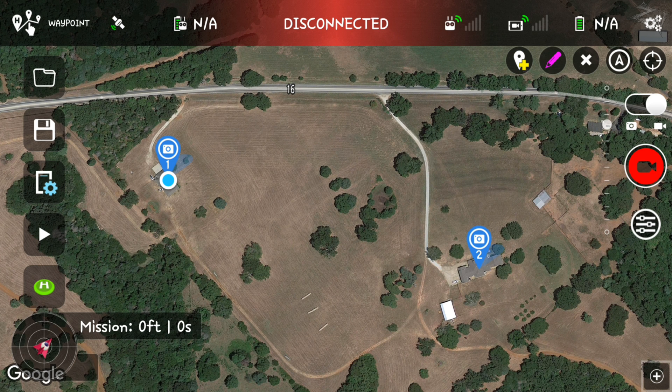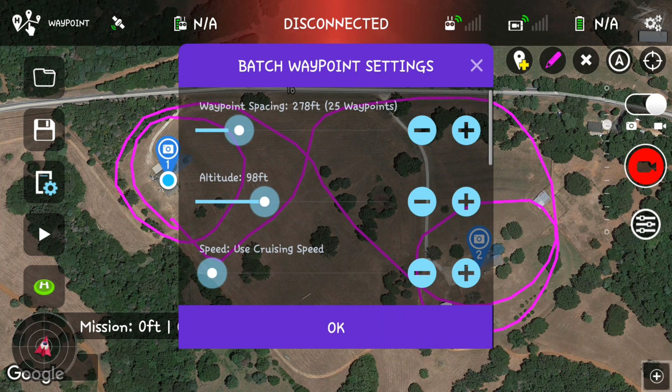We'll go ahead and start drawing our flight path — start back here. All I'm doing is drawing a circle around my POI. We'll lift our finger off of it and now this pops up: batch waypoint settings.